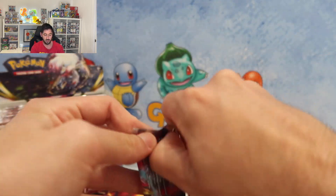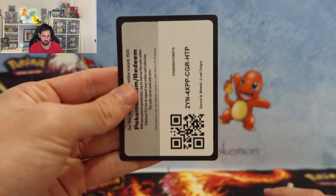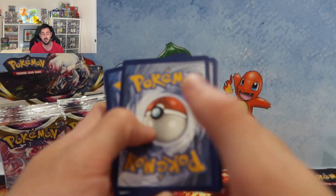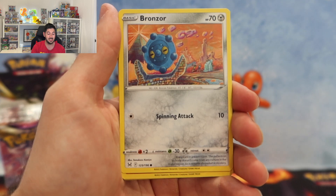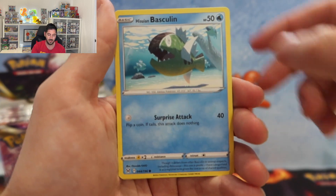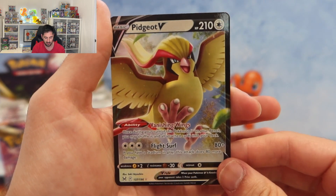We wouldn't be far from Crown Zenith at this point. I don't know where we're at but Zenith will either already be out or coming out, so we'll see some amazing openings of that set. Hollywood Oddish, Basculine, Basculine, Zaruok, and a Pidgeot V - probably my favorite V in the set.